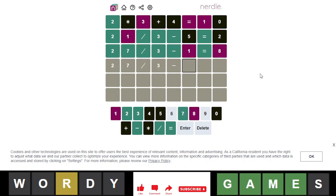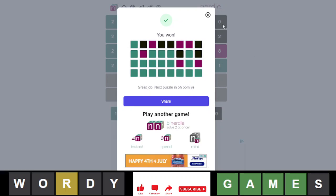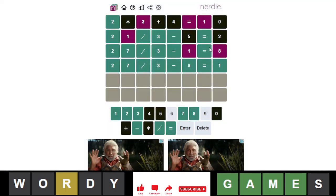Of course, I had it right the first time. There you go — there is today's Nerdle. Pretty straightforward. Why is this so common for me, where I have to flip only two numbers? That's so annoying.